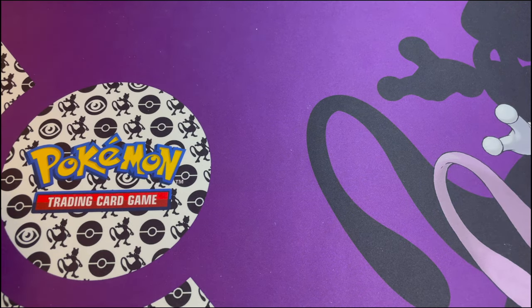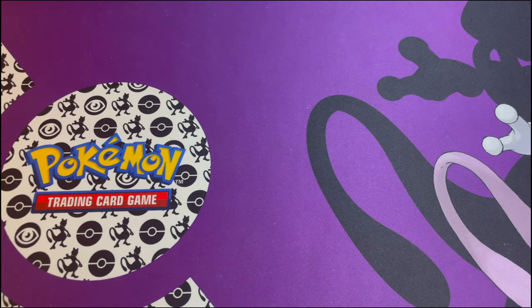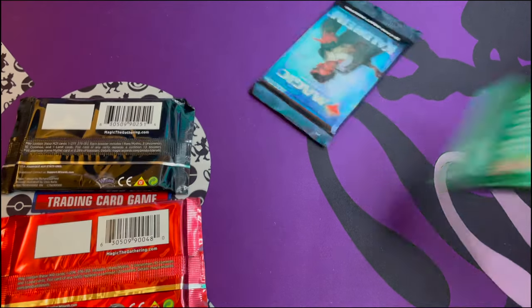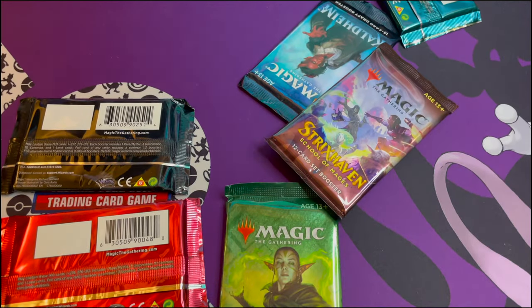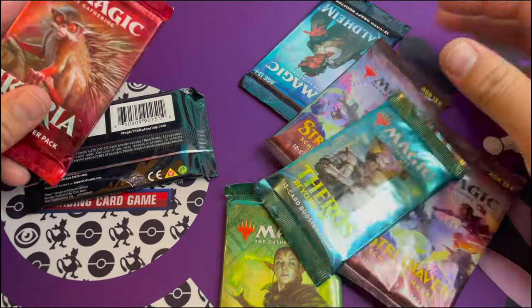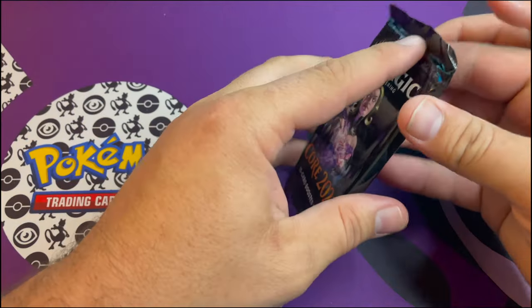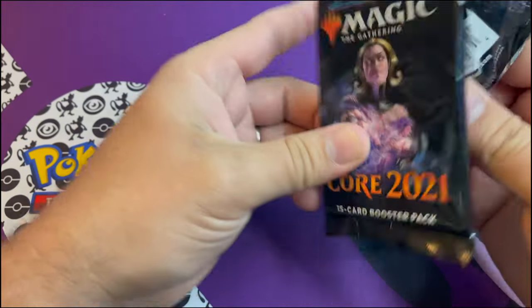What's up YouTube! Me and Carter are back, we're gonna do some magic packs despite the Pokemon mat. Carter wanted to use the Pokemon mat with the magic packs, so show them what we got today bud. We got two Strixhaven, a Kaldheim, a Theros, a Koria, and a Core 2021. Let's see what we get!